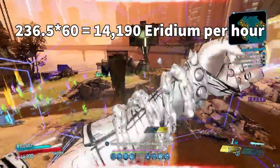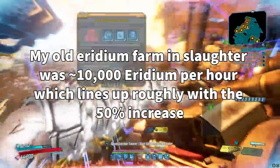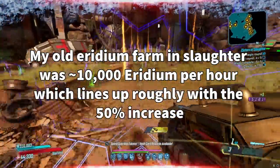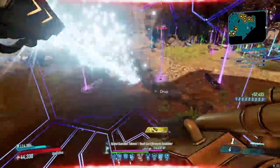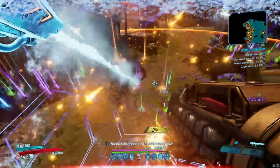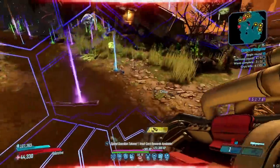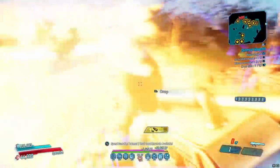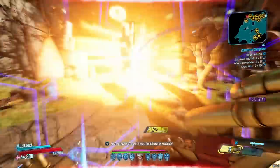Obviously this place is going to fill up with loot and you'll probably want to reset it, because your game will start lagging from the amount of loot on the ground. My game started lagging too, so I wouldn't do more than four or five runs before refreshing it. So 14,000 iridium per hour probably isn't quite accurate — that's assuming super fast runs, no resets, everything going smoothly, and no crashes. But this is a super efficient farm.